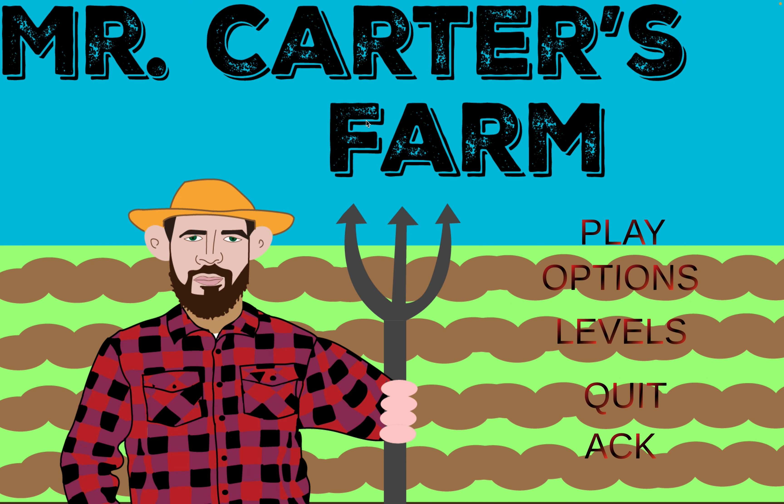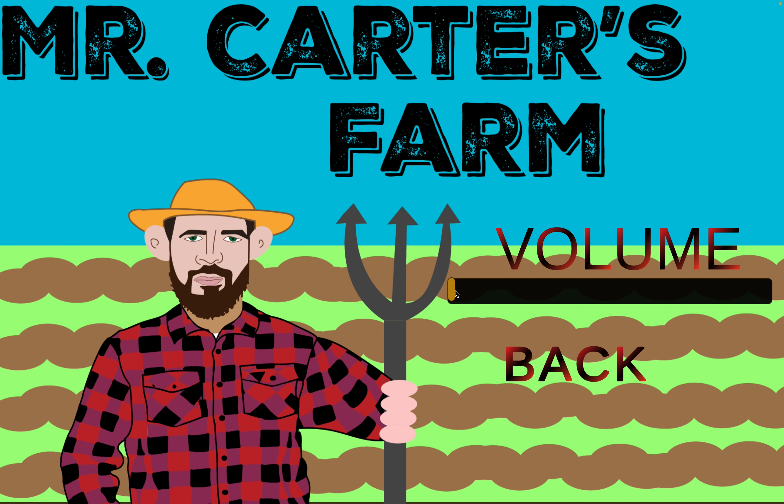Each scene does have its own audio, so as you go on to the next one, it's going to change. I'll show you around on the main page here, so you can hit play. It's going to pop open the level one option. If you click, it'll be your volume here. It does not actually change the game's volume, but you can actually move this level up and down. I'm just going to hit back.